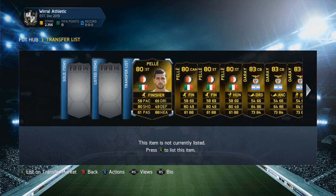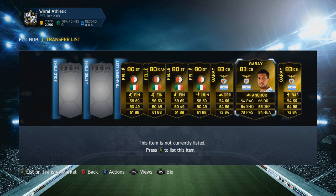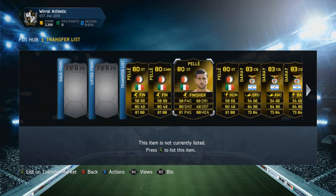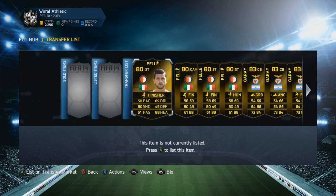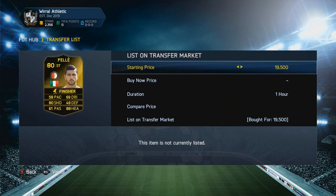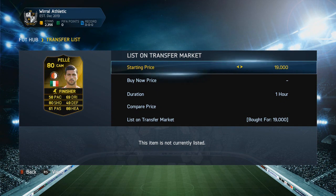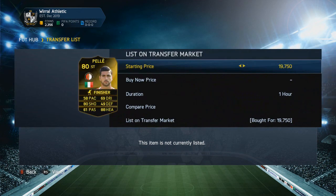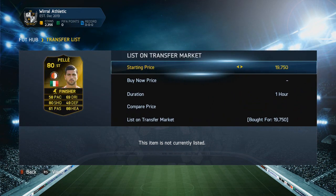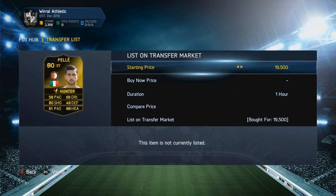Let's get into the trading. So as you can see, we did pick up basically Informed Pellets and Informed Garais, because they were just the easiest chips to pick up. I picked up 4 Pellets and 3 Garais. The first Pellet was for 19,500 coins, second Pellet was in the CAM position for 19,000 coins, another Striker Pellet for 19,750 coins, and another Pellet for 19,500 coins.